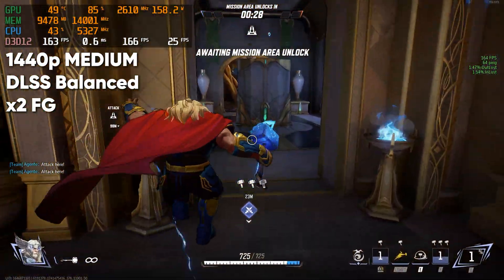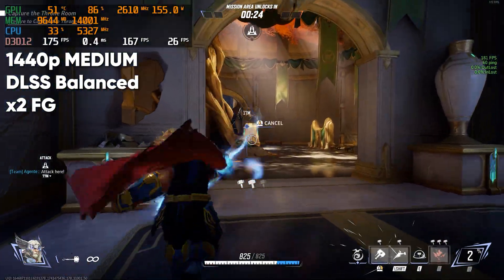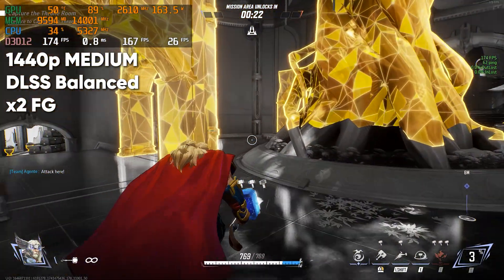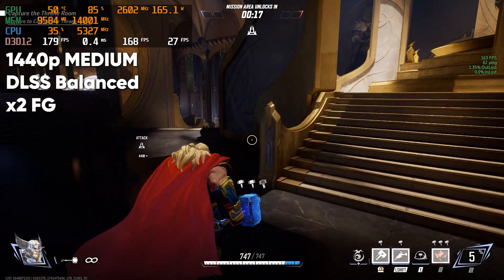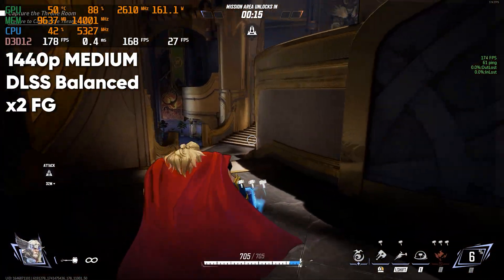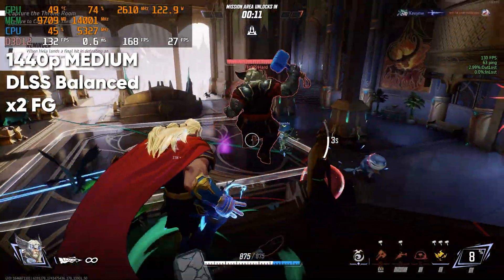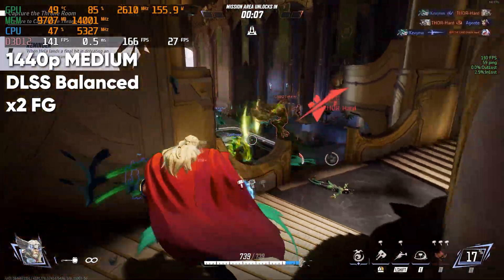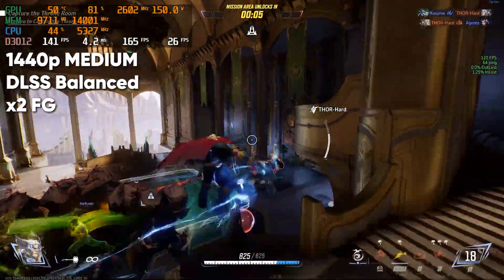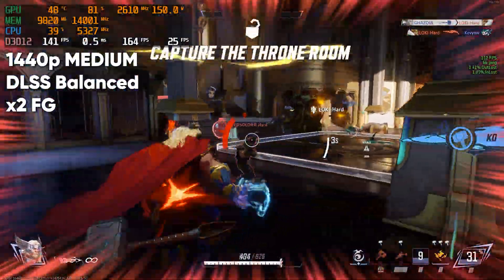Moving on to heavier stuff, we'll start with Marvel Rivals, with the resolution set to 2K, DLSS set to balanced, graphics settings on medium, and 2x frame generation turned on. At these settings, the game felt good overall. I wasn't bothered by frame generation, even though latency spiked momentarily to 3ms — it mostly stayed around an average of 0.5ms. The average frame rate was around 160 frames per second, which is respectable given these settings.